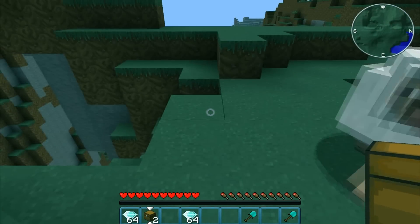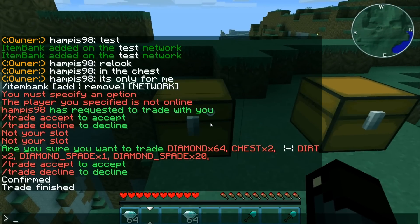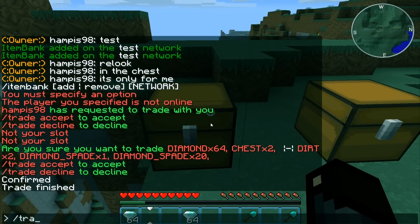Now I'm going to show you the Item Bank — how you set it up. You can do any number of chests you want. So do like this: slash item bank, add. And you're going to call it Test, with a big T. A new network — Test bank.